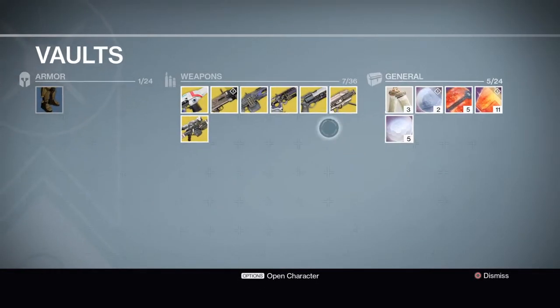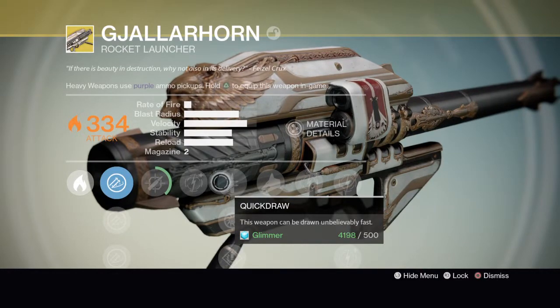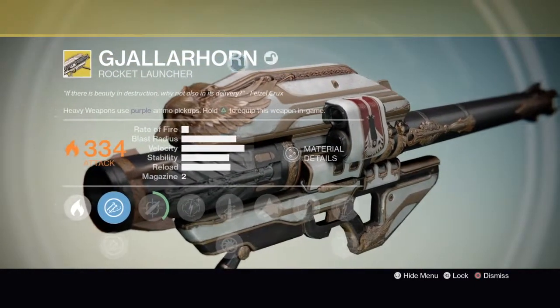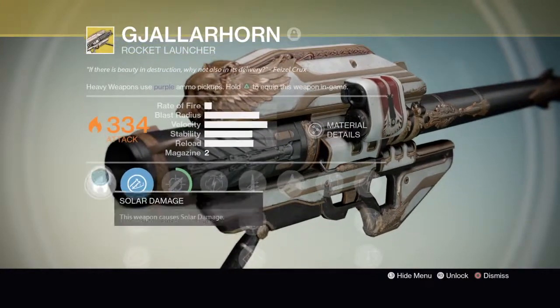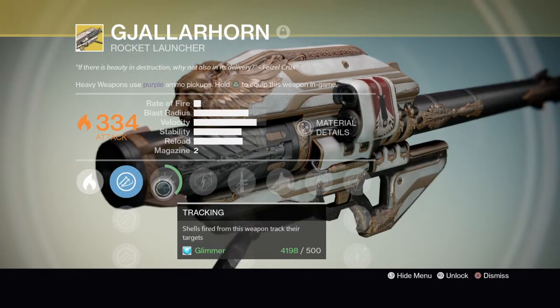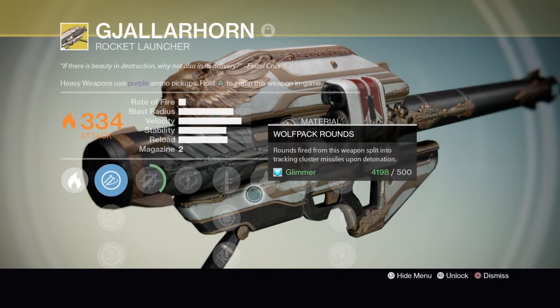This is one of the most recent guns I got — the Gjallarhorn. I got it yesterday. I don't know why I don't have a lot of ammo, but whatever. Solar damage — of course it's a good gun, takes down Crota's End with two shots. Wolfpack Rounds is the perk that I needed.